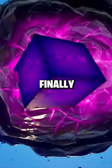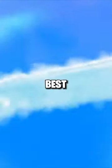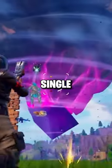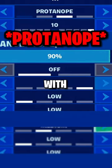Earlier today y'all finally got this video to 500 likes, so as promised I'm going to be showing you the best colorblind settings to find a llama every single game in Fortnite. The best colorblind settings to find a llama every single game is deuteranopia no. 10 with epic view distance.